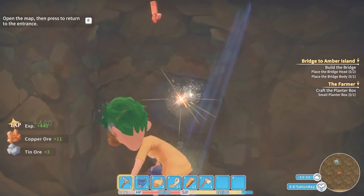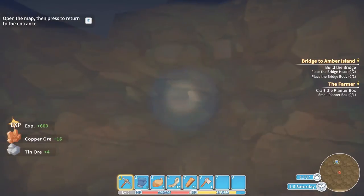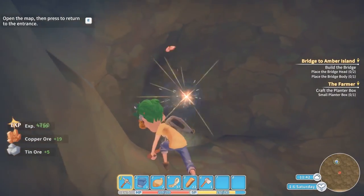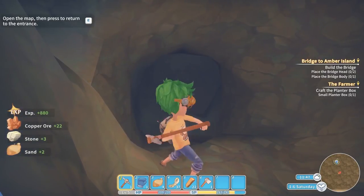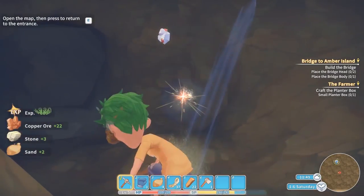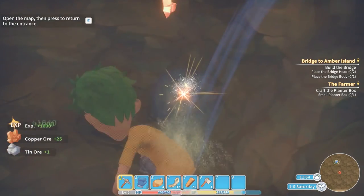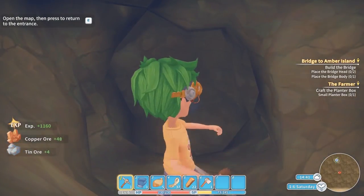Getting our astroneer on here. Unfortunately, for every bridge head you need eighteen copper ore — so it's 36 in total. And for the body, you need 60 copper ore. Right, I think that's plenty. A bit more, just a little bit more.